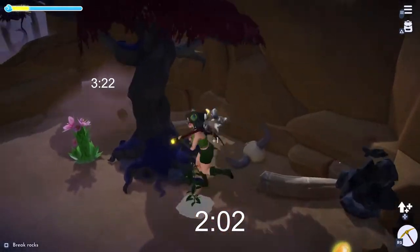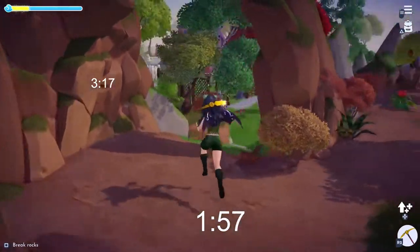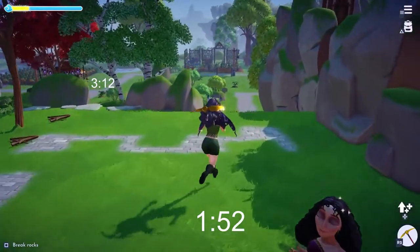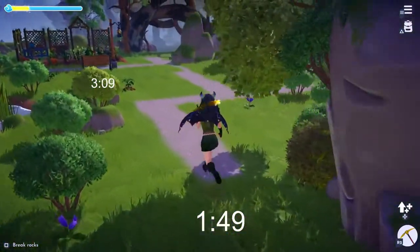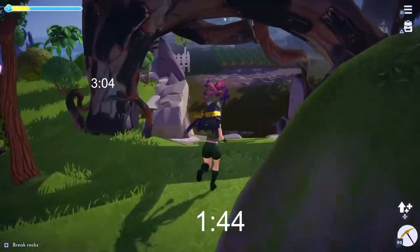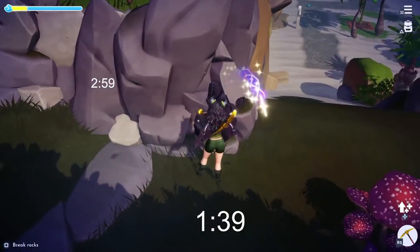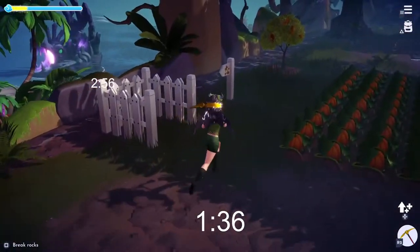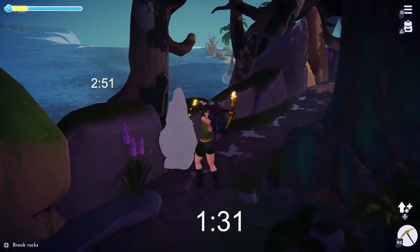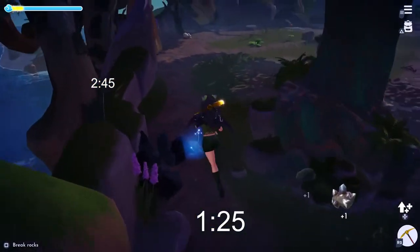We hit these three rocks in the plateau and then head straight to the meadow, which is where we'll finish the first lap. You want to start with the first rock and end with the other rock near the entrance, because that's the best way to cycle through to the next lap.